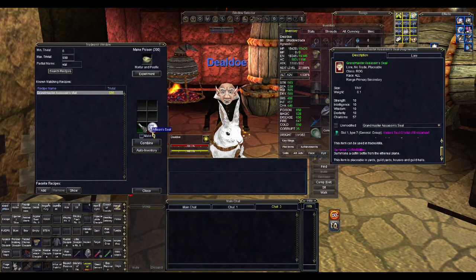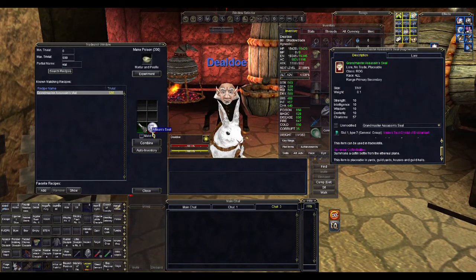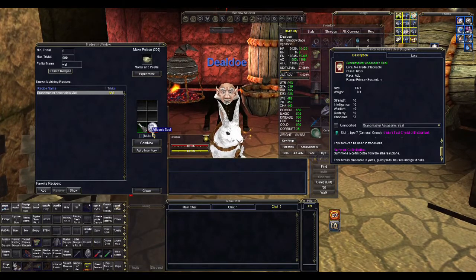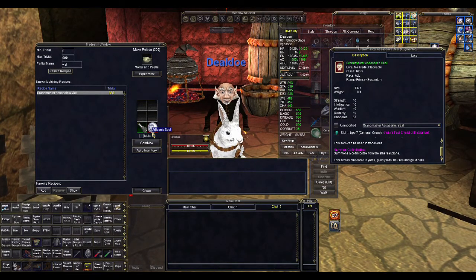On the Mischief server they sell in the East Commonlands tunnel. Right now we're in Velious, so you'd go there to make a trade. Artisan seals will sell for between 8,000 and 10,000 plat. You can make them yourself if you farm the ingredients for 3,500 to 4,000 plat. So depending on your situation and how much money you have, that will dictate whether you make it yourself or buy it.